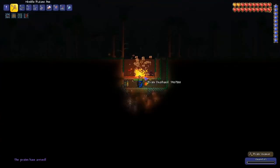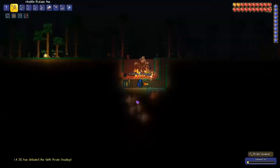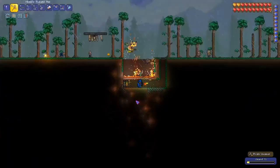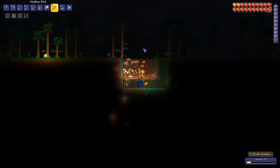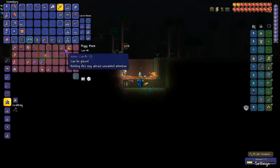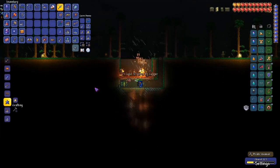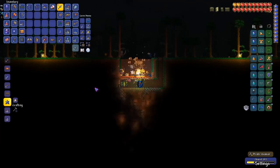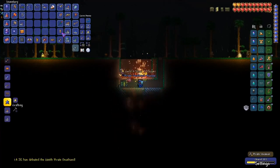This is the second pirate invasion — I was thinking about how easy it would be to cheese, and the answer is very very easy, pretty much AFK. The angry nimbus also dropped the nimbus rod, which is pretty rare, and overall actually a pretty good weapon even if it is magic. You can use it no matter what — essentially you just put it there and then go back to using your bow.